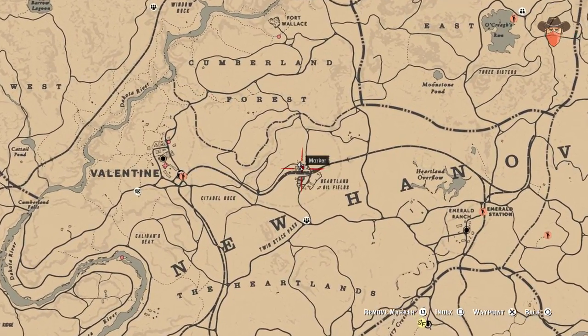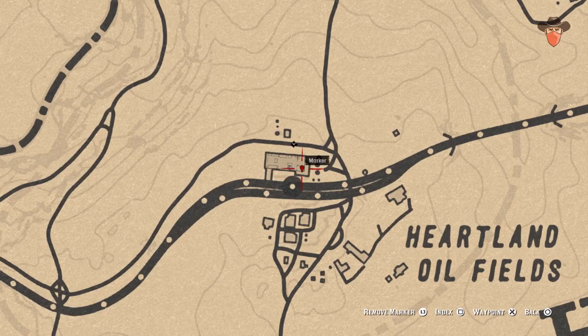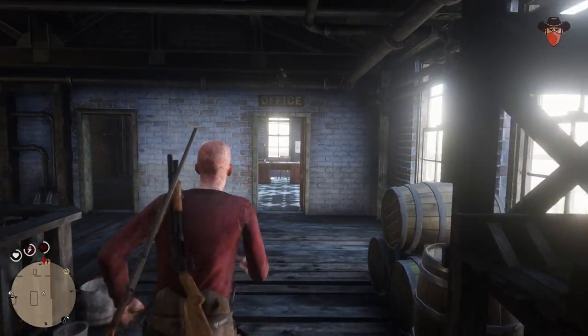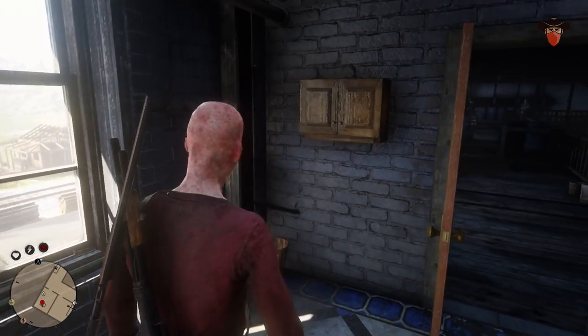Head east of Valentine to the Heartland Oil Fields. Inside the office on the upper floor, you'll find a medicine cabinet with a potent health cure inside. This fully restores your health and fortifies it moderately.